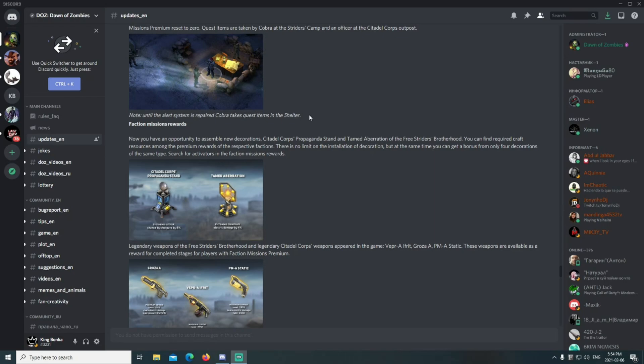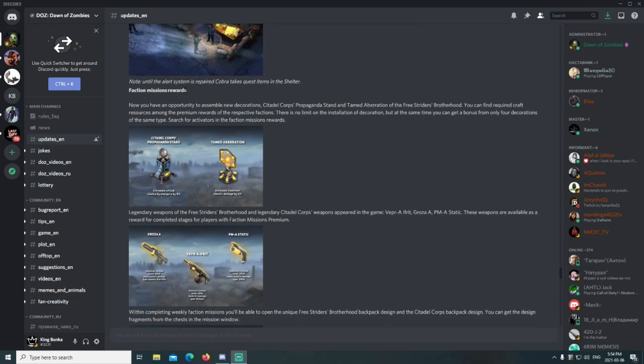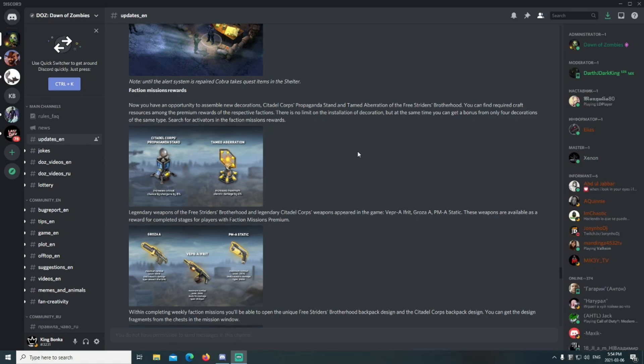Faction mission rewards — you now have the opportunity to assemble new decorations: the Citadel Corps propaganda stand and the tamed aberration of the Free Striders Brotherhood. You can find required craft resources among the premium rewards of the respective factions. There is no limit on the installation of decorations, but you can only get a bonus from four decorations of the same type. Search for activators in the faction mission rewards.